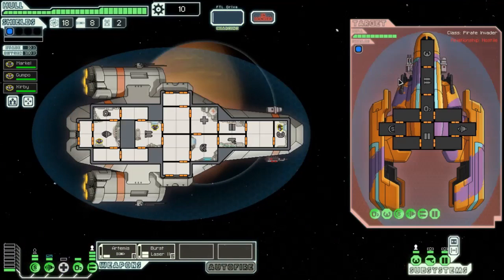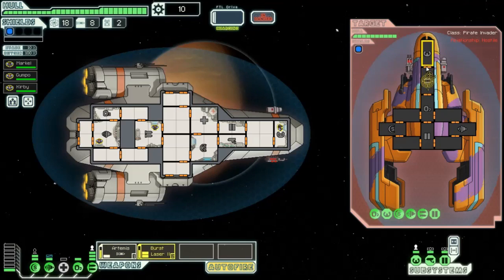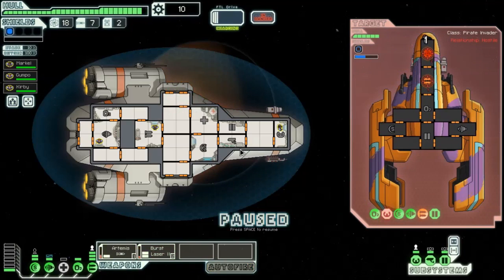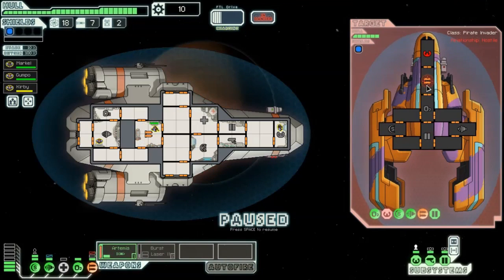Got pirates - they've got a chain laser, they disabled the engines as well, which doesn't help. We've got a chain laser and an Artemis, so we need to take care of that. Of course it hits but it hits the most unimportant place, and we got a breach on them, which is even better. We'll finish it with the burst laser - maybe not, the weapons are still up.